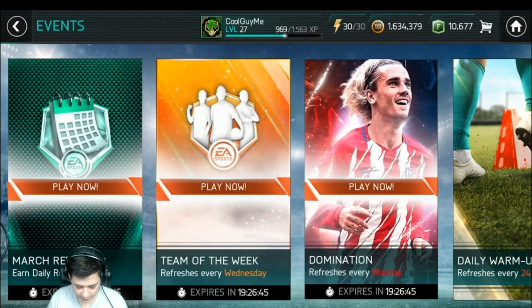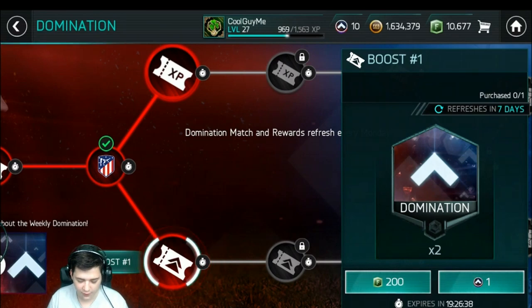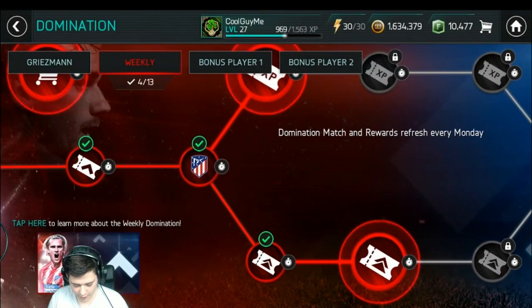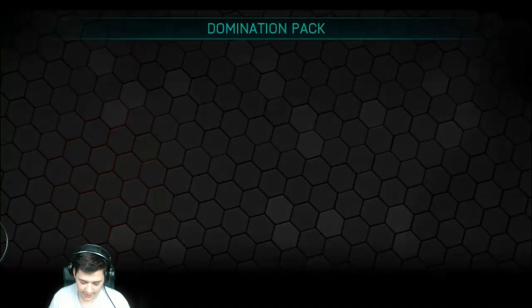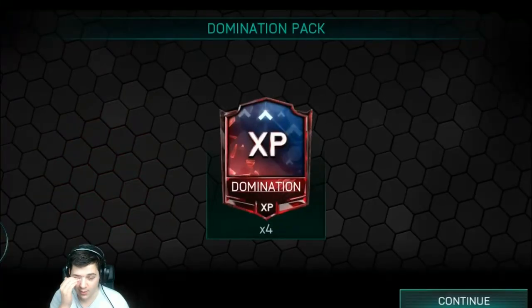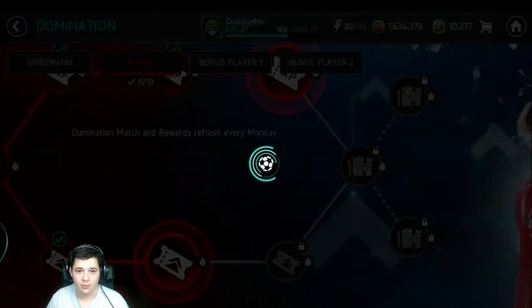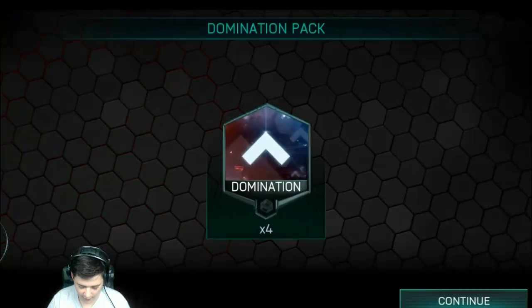We're going to go ahead and claim everything we need to claim. You can see at the top there we've got 10 of them. Of course the full set would have been 12. Let's spend 200 FIFA points for the first domination pack. And then spend another 200 to get that set. Now the rest we can go ahead and claim with the points. Let's go ahead and do that, claim everything. It is time to level up that Lamar.